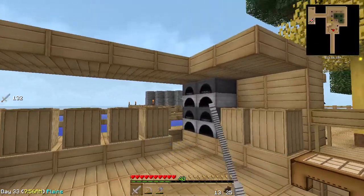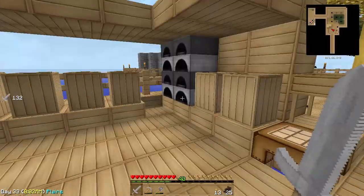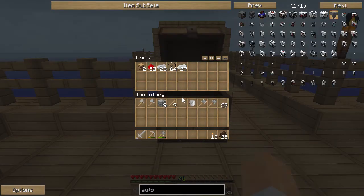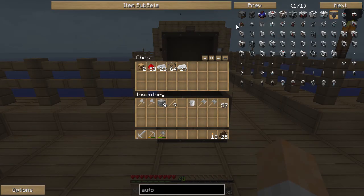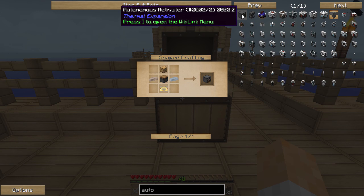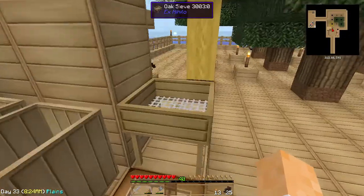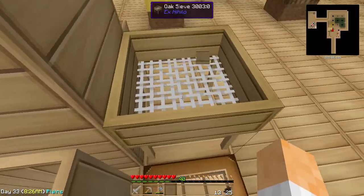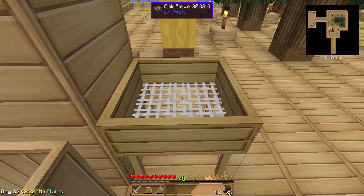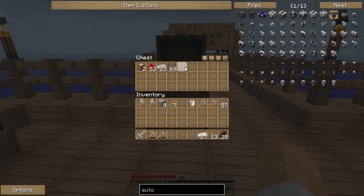Today we're gonna be working on our sieve system. It's not gonna be something super fancy, but it's going to be a start for the series. We're going to craft an autonomous activator - basically what this does is make the sieve system automatic. The machine is going to be next to each other and it's going to be doing the sieving for me instead of me doing it by hand.